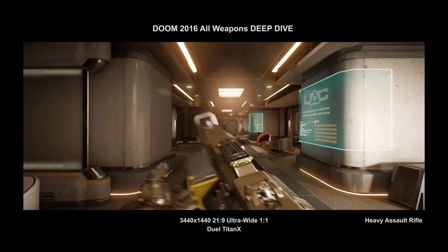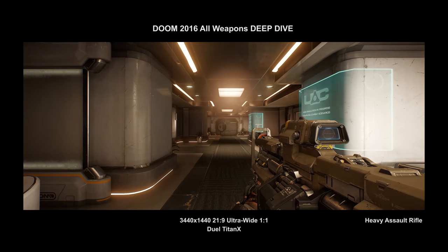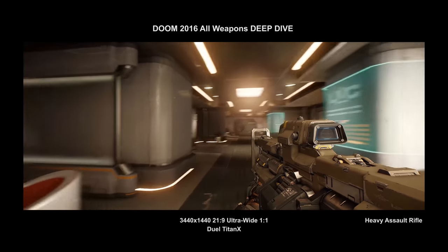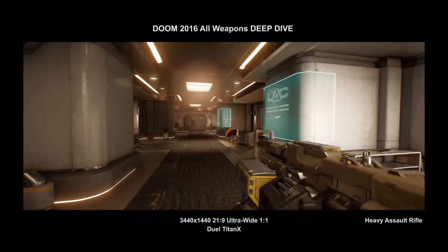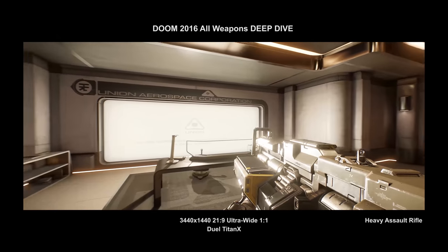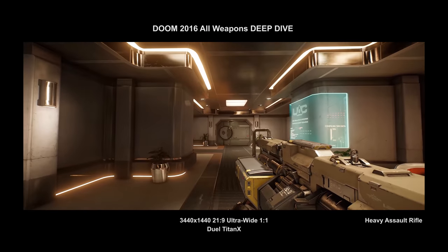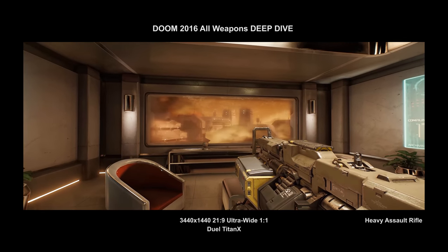The heavy assault rifle looks like a real, futuristic weapon — it has that boxy, military industrial look that makes it seem like something that would exist in the real world. I'd love to be able to do a 360-degree spin of these weapons, but we can't. I want to read all the little text and decals on here — it's such a cool weapon.